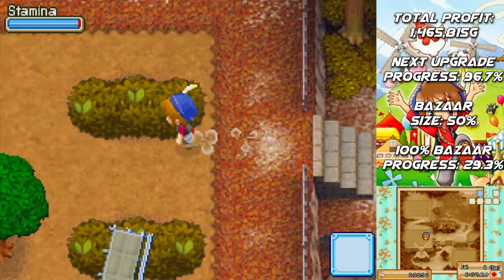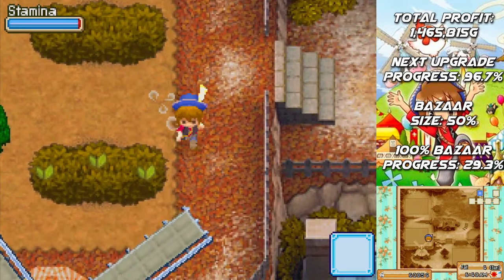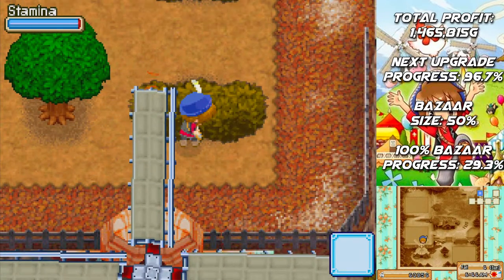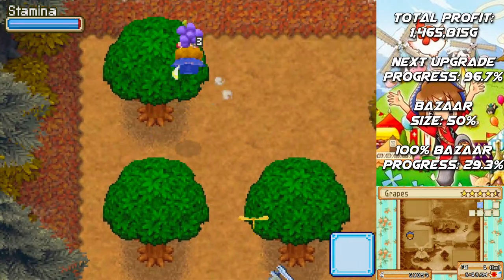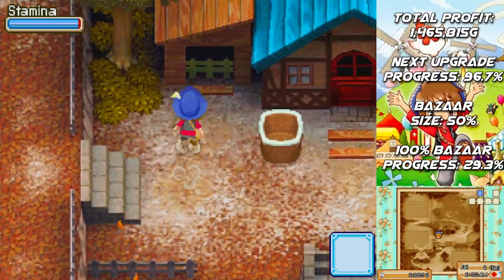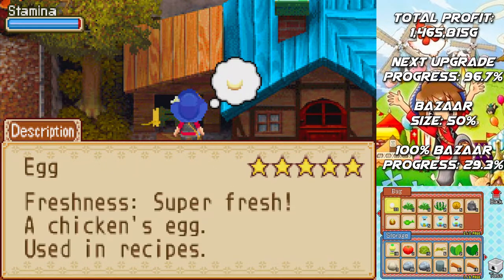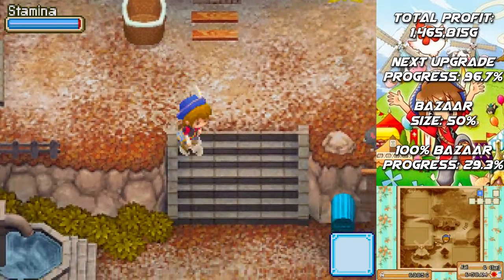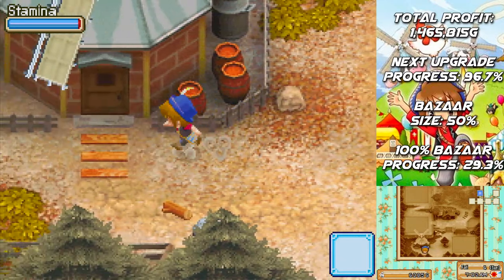First of all we've got our first harvest of fall tea leaves, which means that we are going to be making some tea tree seeds. Unfortunately it's going to take a while, so I'm not going to be able to replace this tea bush just yet. We also harvested some grapes and some muscats, so we are going to be making some red wine and some white wine.